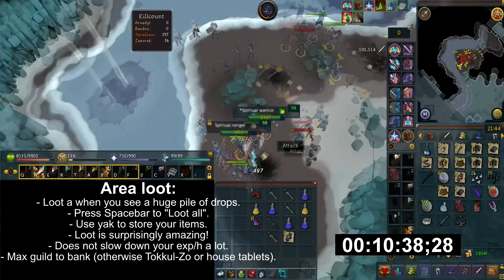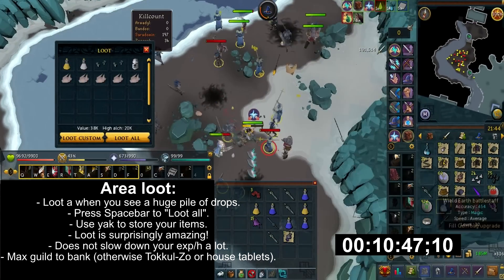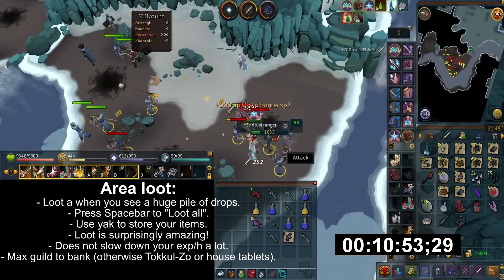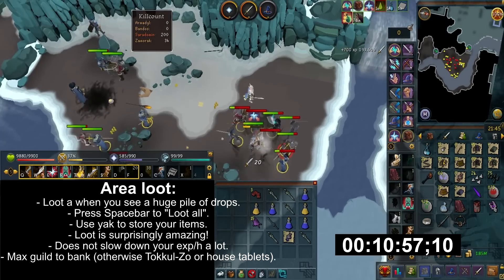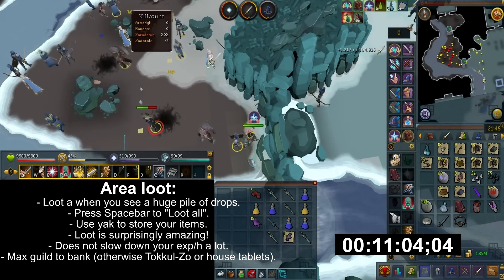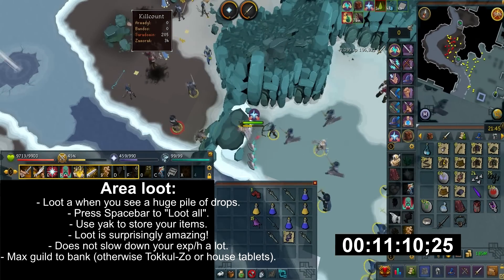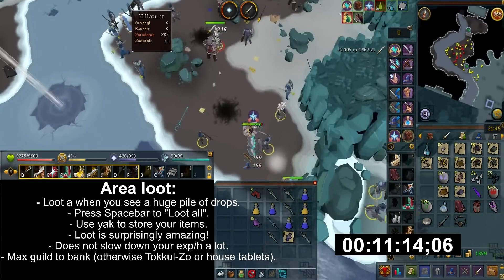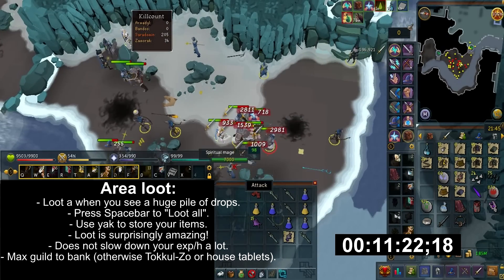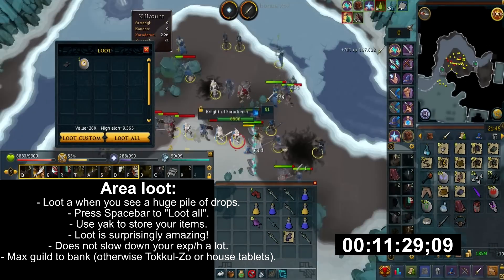Just drag and drop the useless junk. Any decent value items, you can simply drag them to your pack yak to store. You must have the familiar interface open first. The drops are surprisingly amazing here. While area looting makes it extremely click intensive, it is well worth it as these drops can easily pay back the cost of augmentation and divine charges. It also does not significantly affect your XP per hour, so I highly advise looting. For those without the Max Cape teleport, you can try other quick teleport methods to bank drops, such as Taverley or house tablets.